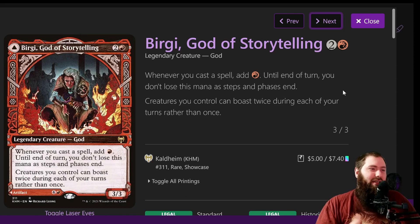Birgi: whenever you cast a spell, add red — you don't lose mana as the steps and phases end. It's a 3-mana 3/3 creature that generates red whenever you cast a spell. This allows you to cast spells that either generate more mana than they cost or the same, like a cantrip kind of thing. If you have Academy Manufacturer out and you have Storm-Kiln Artist, you're creating three artifacts that tap for any color, and then Birgi adds a red — so anything that's four mana or less is practically free, as long as it's an instant or sorcery. Birgi is pretty good at letting you chain a bunch of things in one turn.